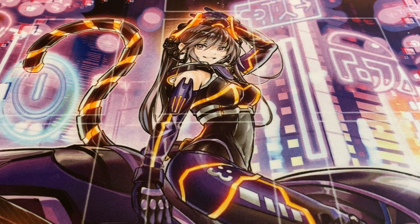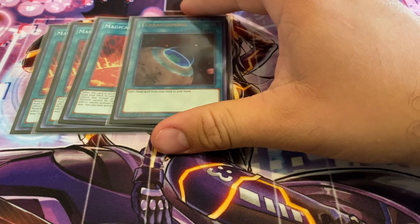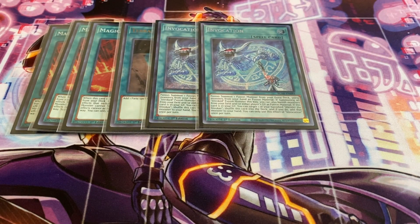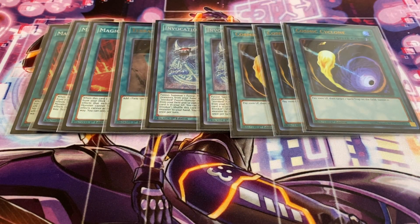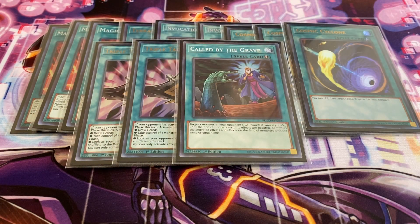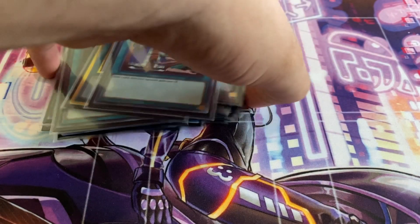That's it for the monsters. Now moving on to spells. Running three copies of Magical Meltdown — this searches out Alistair the Invoker — and one Terraforming to go along with it. Two Invocation; you only need two, not three. It's just a broken spell altogether. Three copies of Cosmic Cyclone because I don't want to deal with back row heavy decks — especially if I encounter an Imperial Order, I can at least chain to it and get rid of it. Two Triple Tactics Talents for hand traps, one Called by the Grave, one Monster Reborn, and one Upstart Goblin — just so it feels like my deck is at 39 cards rather than 40.